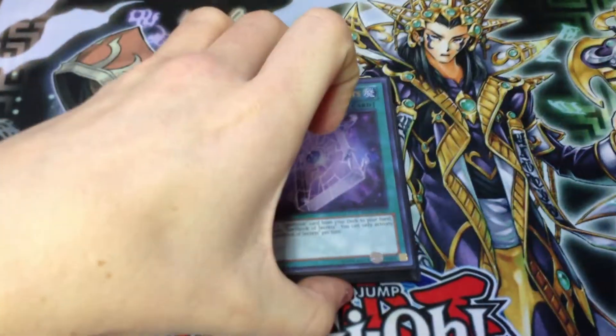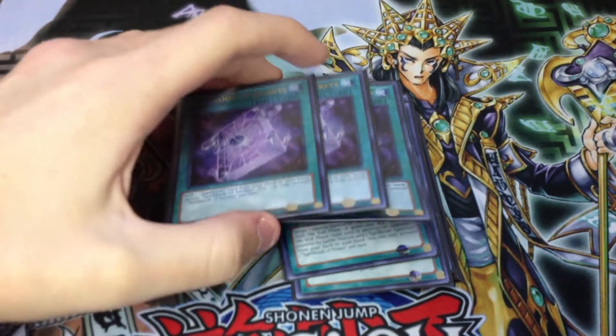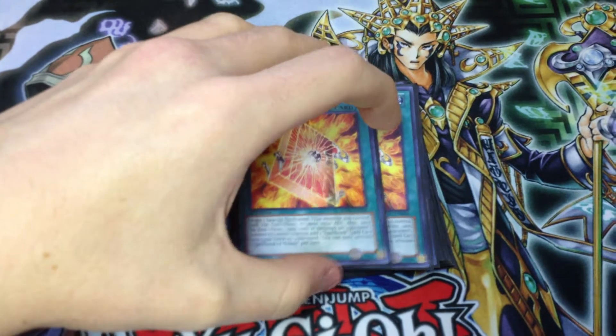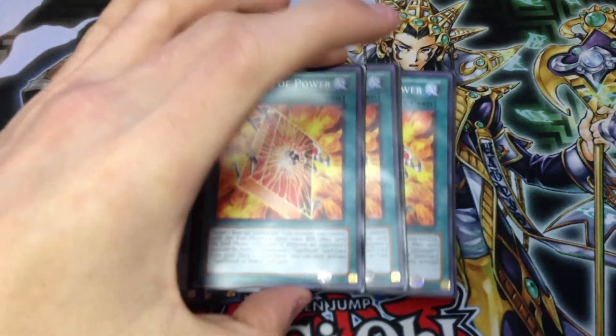Onto the Spells. Got three Spellbook of Secrets — searches out any other Spellbook card, including Magician, so it starts a lot of things. Gotta play three of those. I play three Spellbook of Power because I play Breaker and Copycat, and this lets them run over things that I would otherwise not be able to get over. Very good card.